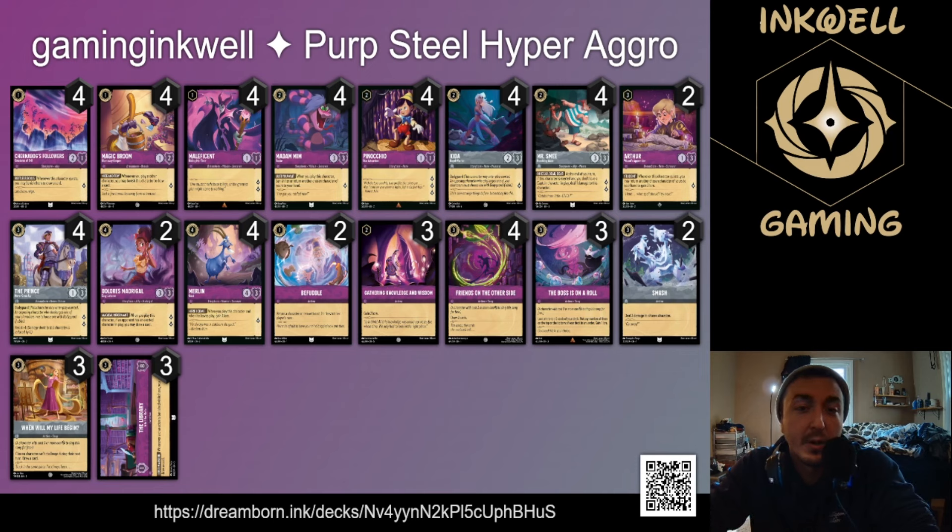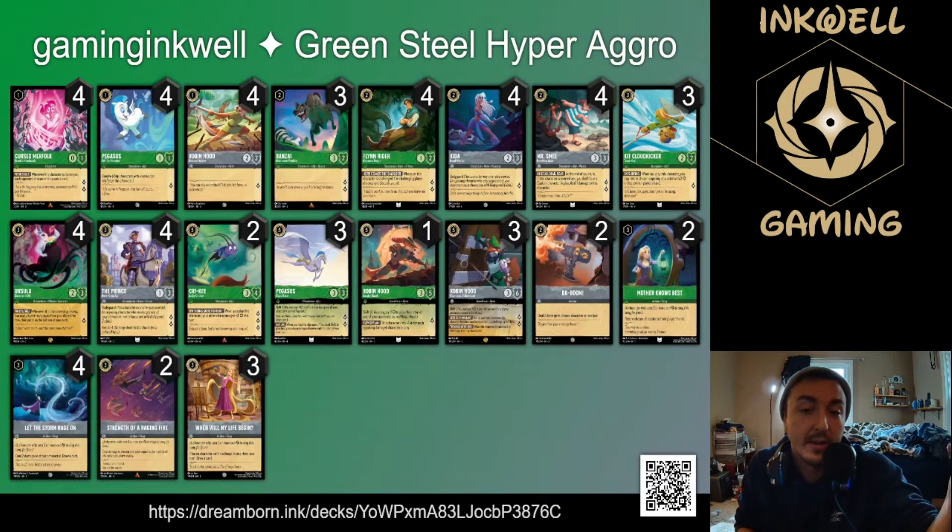Why is purple steel my number five? We see a lot of common faces — kita bodyguard on turn two, smee as one of the best steel two-drops in the game on two, and then prince on three who quests for two, has resist one, three defense, and outside of a fox there aren't many early threats that can deal with him. We're not running the full song package since we don't have ursula to double sing it.